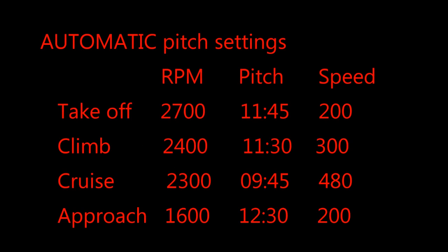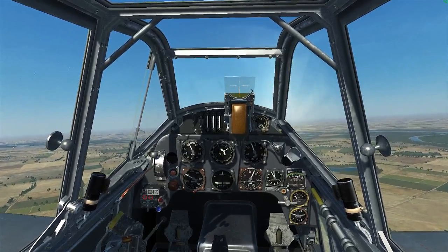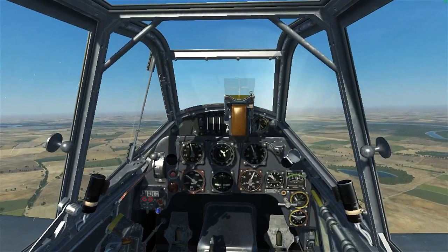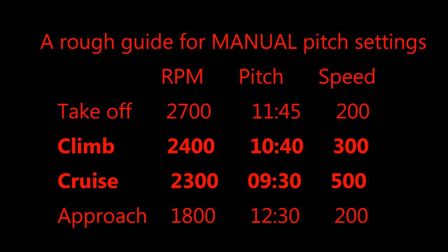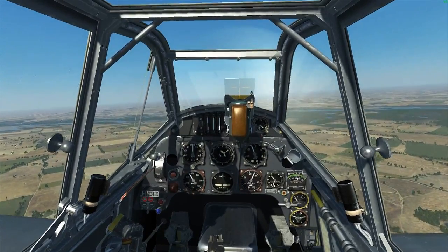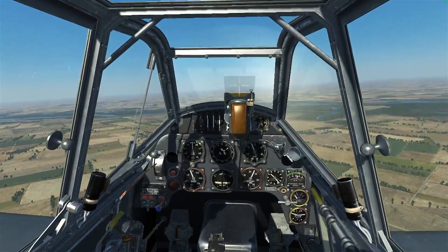These are the approximate automatic pitch settings, which work just fine. So manual mode seems like an awful lot of work unless you really know what you're doing. With some practice and experimentation you can find that in the cruise and the climb you can actually get much better performance out of the machine. Although the climb speed will be the same, the rate of climb will be greater. And in the cruise we can gain another 20 kilometers an hour, which is quite handy if you're trying to chase an opponent or if you're trying to run away.